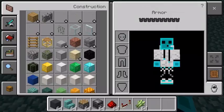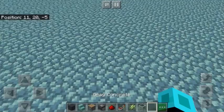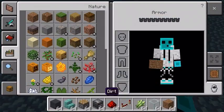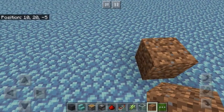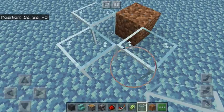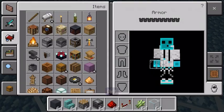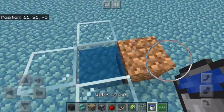You don't have to, but I prefer to use glass, so grab glass too. The first thing you want to do is put a dirt block, and then make a glass hole, put some water in, and that's where your sugar cane's going to go.